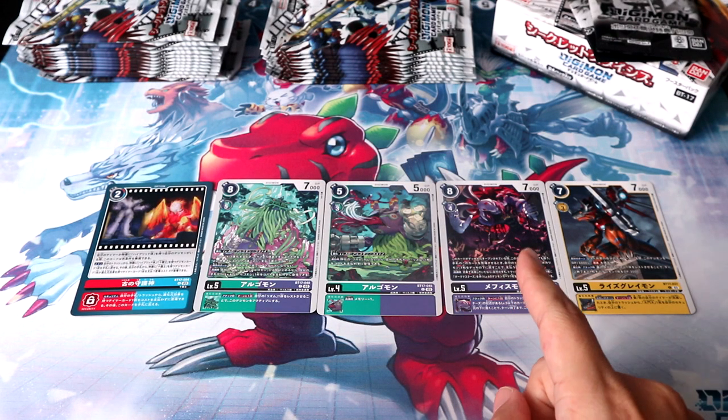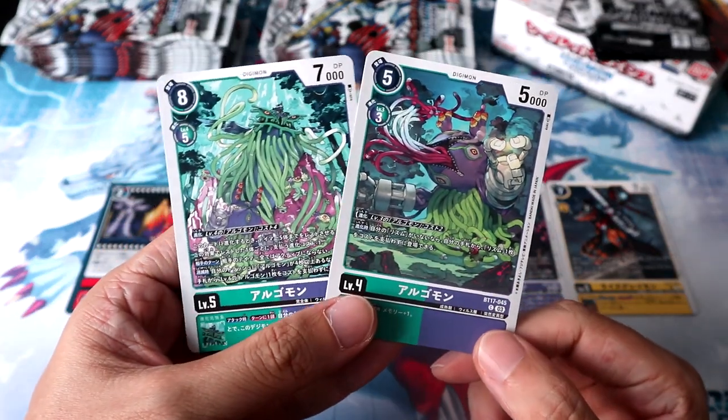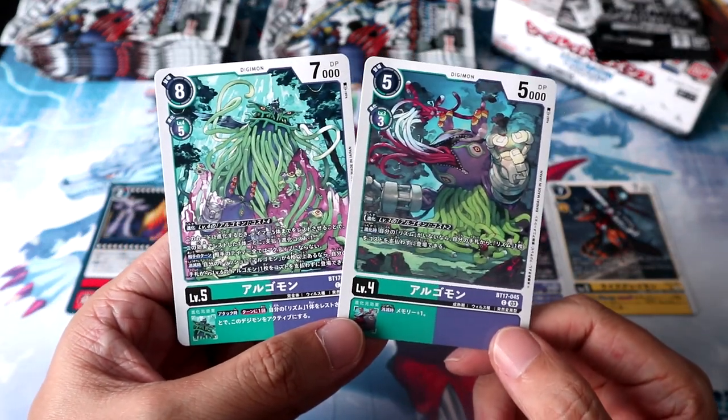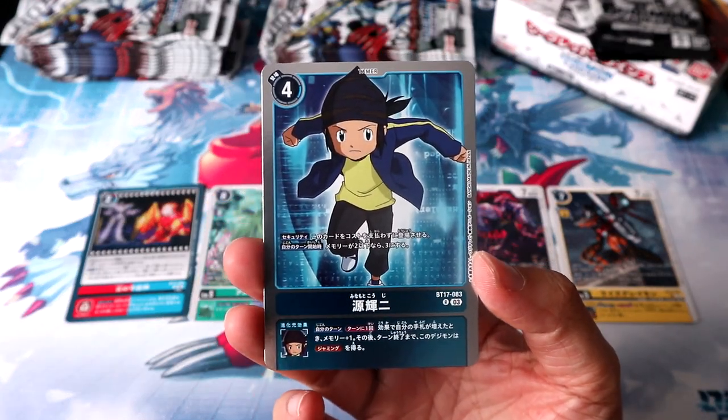Pack 3 is a very villainous pack with Mephistomon and two stages of Argomon. I gotta say though, I absolutely love the art style of the new Argomon line by Koki. And the last card will be another Tamer — Koji Minamoto.